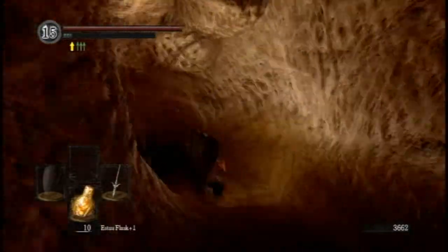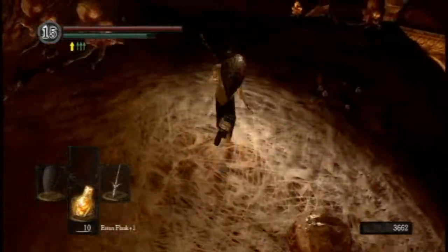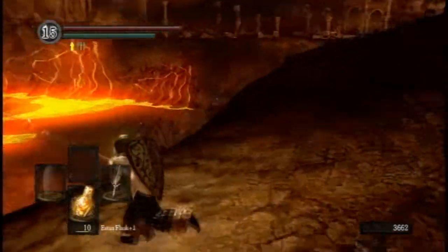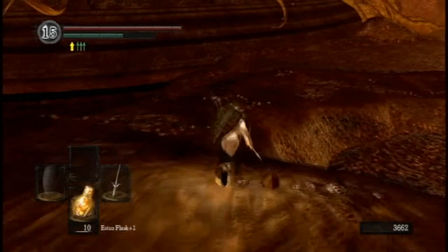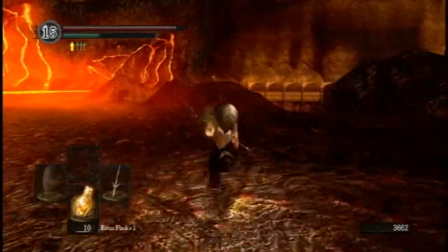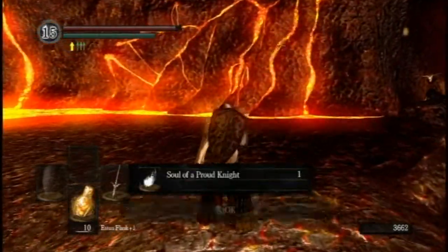I'm pretty sure I killed Ceaseless Discharge a while ago - yeah, there's not the sort of lava glow, so that's been done. There's a way to skip Ceaseless Discharge that a lot of speedrunners use. Essentially you roll off onto those sort of ridges over there, then just hop from ridge to ridge while healing each time. It's very complicated. You just sort of roll, roll, roll, heal, roll, roll, roll, heal, and then you have to make the Capra Demon kill himself by running off the edge.